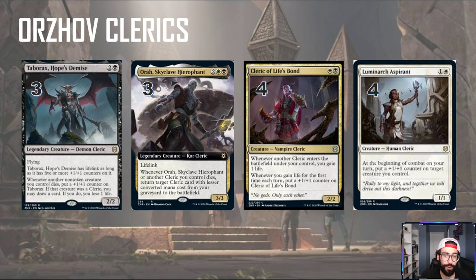The creatures-dying element works really well with another legendary we have: Aura, Skyclave, Hierofin. They're really making these names good for us content creators. This is a 4 mana 3/3 lifelinker. Whenever it or another cleric dies, return target cleric card with lesser converted mana cost from your graveyard to the battlefield. So you can have stuff die, it comes back, it fuels Tabarax and you kind of get mini loops in that case.